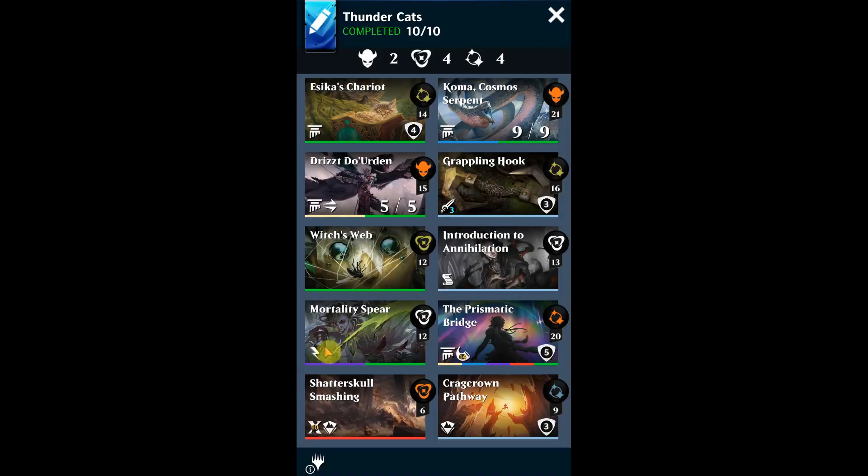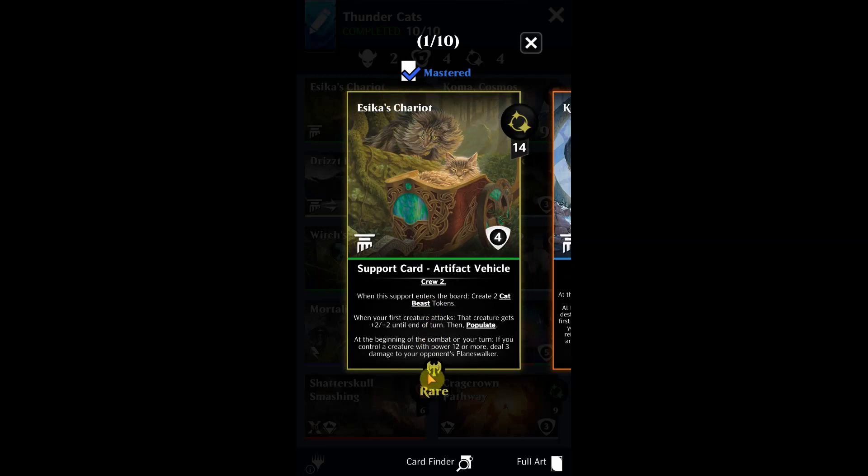Some of the other cards: Sika's Chariot — when your first creature attacks, that creature gets +2/+2. But more importantly, populate. We're trying to populate as much as we can; that's the whole point of this deck — getting our big cat even bigger. We also have beast tokens, these cat beasts, so if you don't have big cat, you've got small cat. The populate ability helps either way.